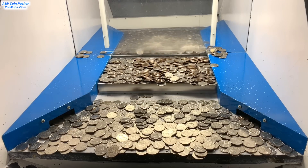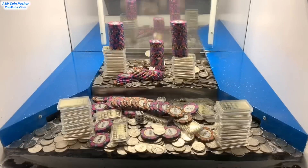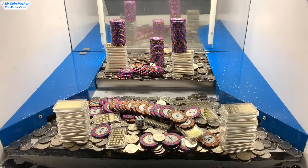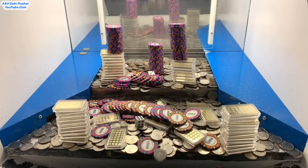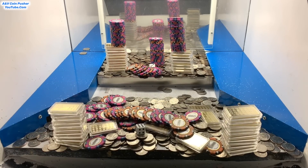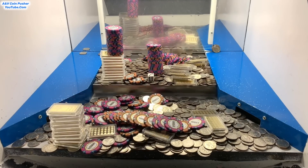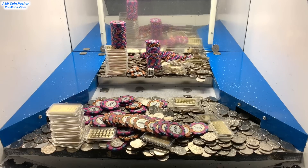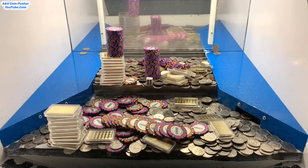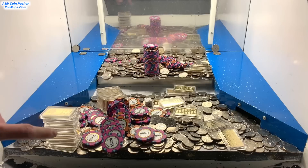Now I'm going to cash in the 50 dollar chip and they will take everything that we've lost to those side slots and put it back into the play field. I cashed in that 50 chip - they took everything we've lost to those side slots and put it back into the play field. Looks like they combined everything into five ginormous towers. Turns out they did not empty out their loot box at all today, so most of this stuff is what other people lost playing these games today. There's not really any low value chips in there. We got two of those towers to go - about to get that gold tower right there on the left.